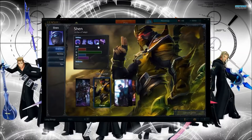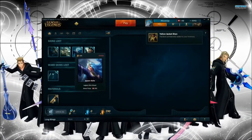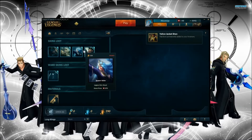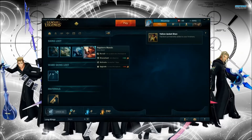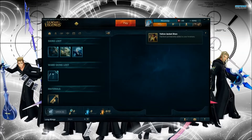Now we're going to see what it's like to disenchant a skin. I don't ever play Dr. Mundo, so let's disenchant that one. It says up here it's been permanently added to your inventory. After confirming the disenchant, it added more orange essence for me.